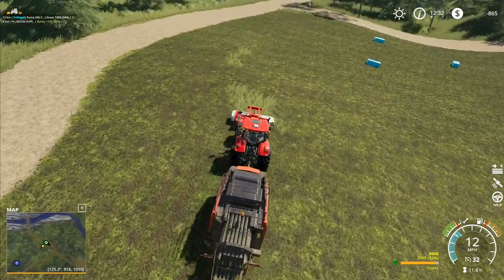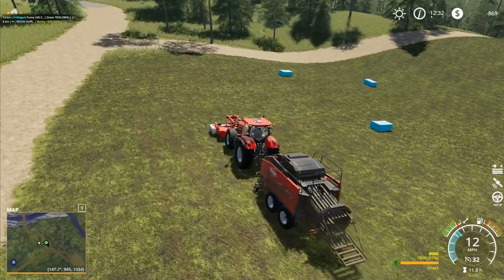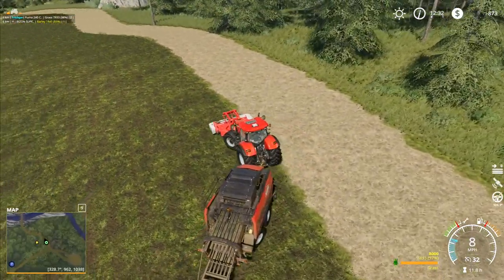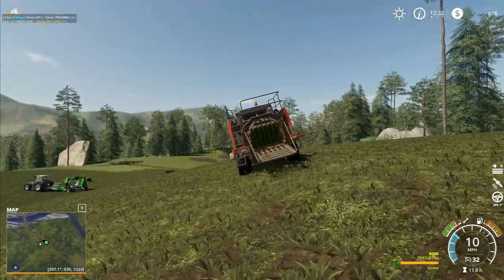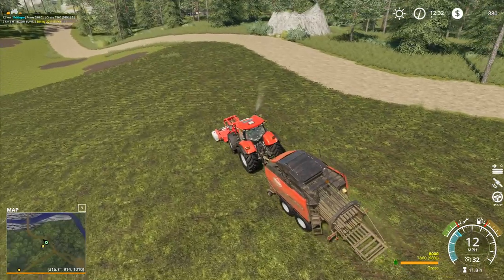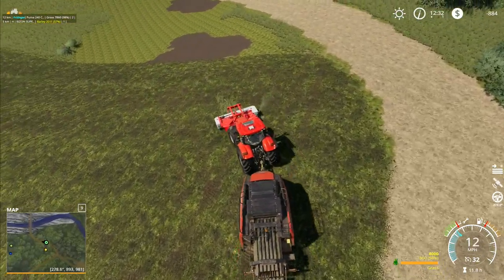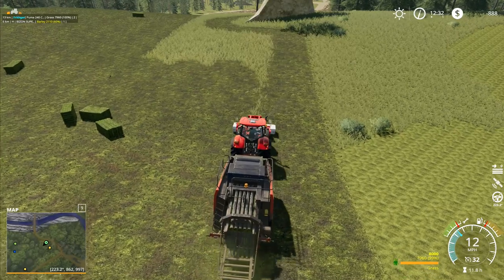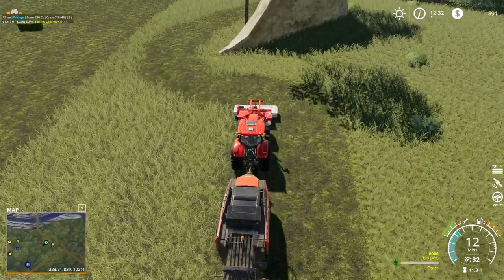Two or three passes was enough to just about take everything - there's a little bit of grass left now but I'm not going to worry about that bit in the corner. I've now tidied up the end of the field up here. There's some rough ground right there - that's what we didn't quite get right when we were doing all the leveling work back when we were trying to remove all the stumps from this part of the field.